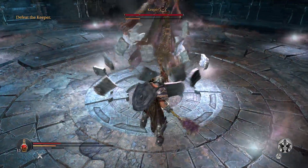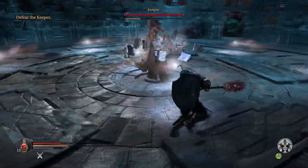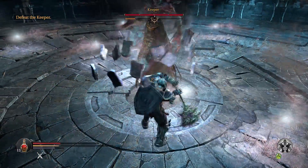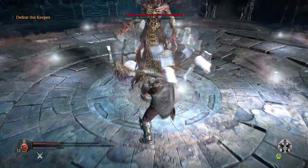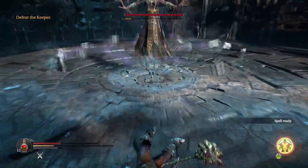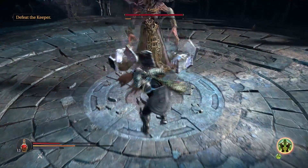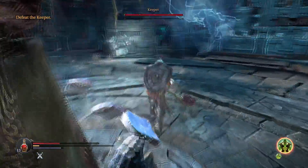The lightning orbs that he'll summon — if he hits you with them, they will give you a huge defense penalty that'll last probably for the remainder of the fight. The magic orb that he'll throw — if that hits you, you'll take a significant speed reduction. The fire one just sets you on fire like you would expect.